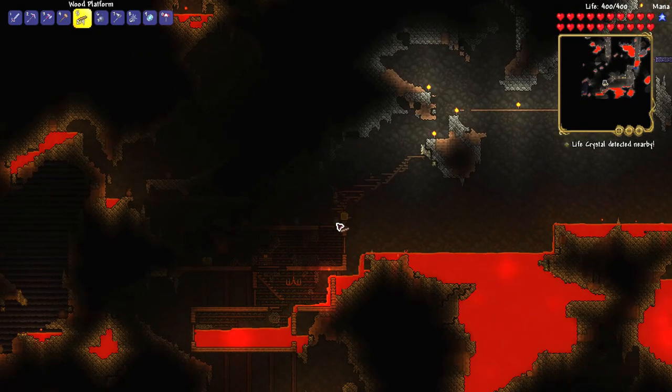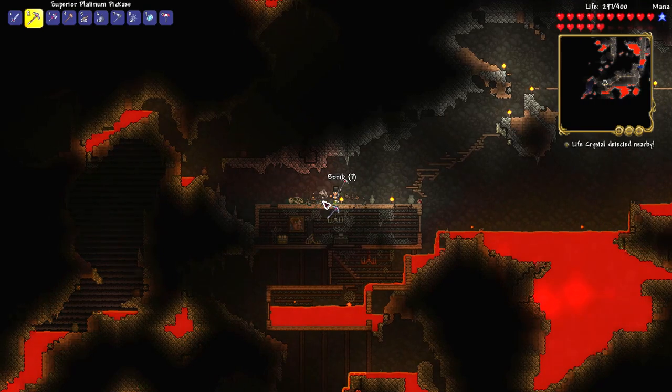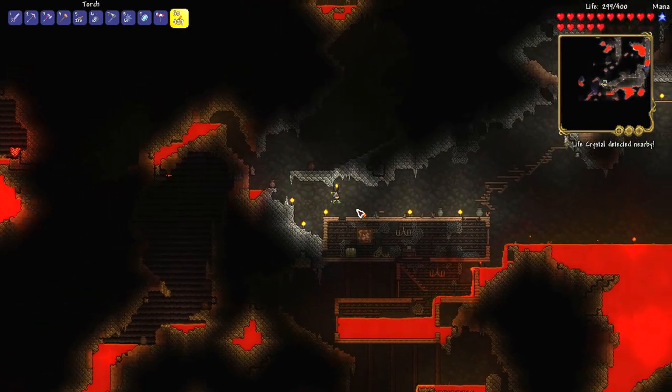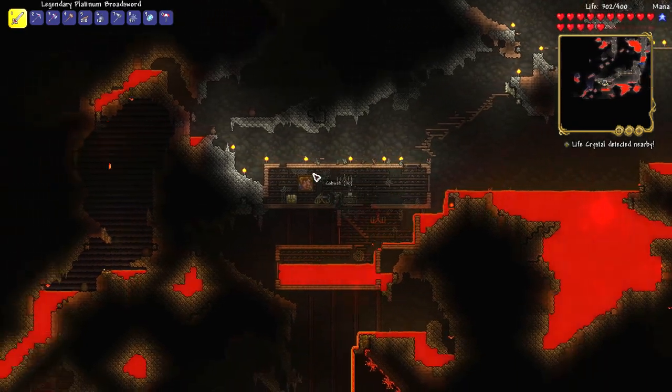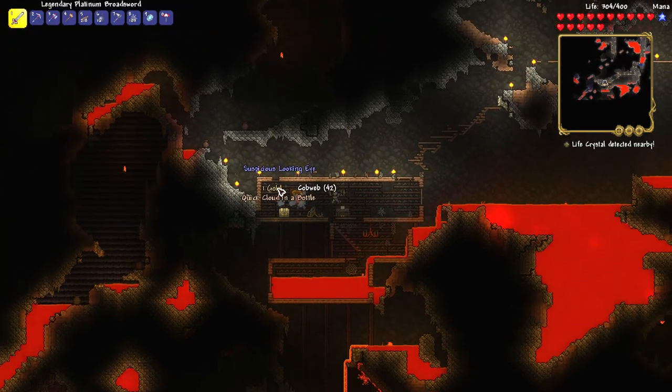If you want Cloud in a Bottle, you have to look inside golden chests found in the underground or the cavern layer. Golden chests can be found inside these houses and sometimes on the floor. If you need Cloud in a Bottle, look for these houses with golden chests, or you can try to find golden chests on the floor.